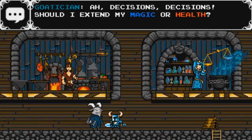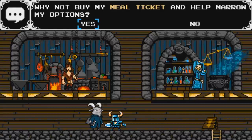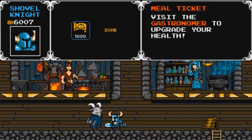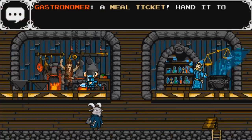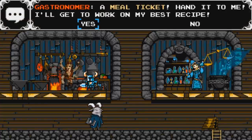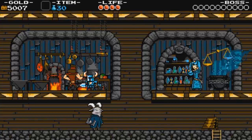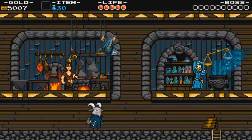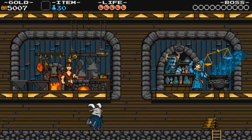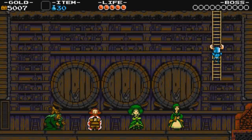Decision's decision — should I extend my magic or health, or just eat a tin can? Why not buy my meal ticket and help narrow my options? It's one thousand — I think we can go ahead and spring for that. So we got a meal ticket. With this meal ticket we can talk to this guy, who will give us a health extension. We extended our health by one unit. You can also extend your magic, but I don't have a way to use magic yet, so there's not really a reason to do that right now.